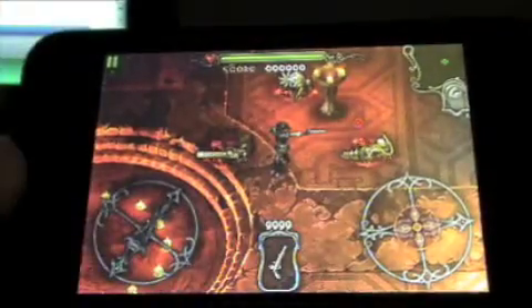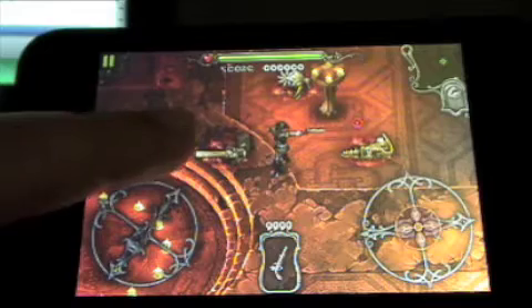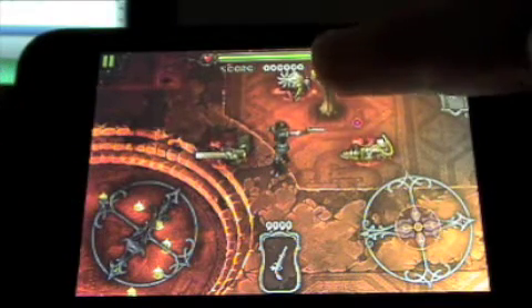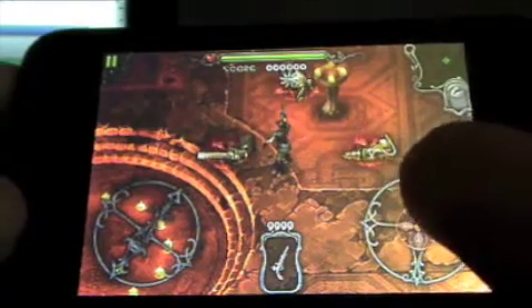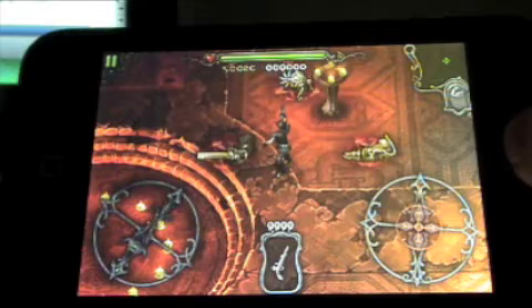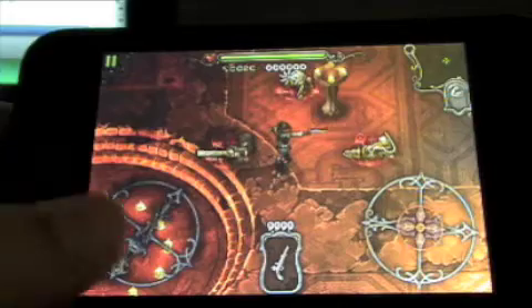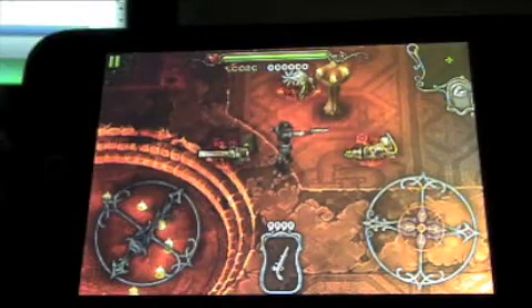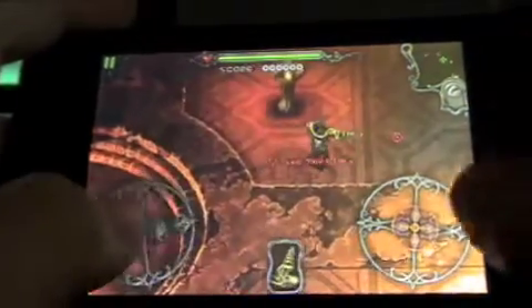You get three choices to start. You can have a chain gun — like a minigun or MG, whatever you want to call it. You can get a chainsaw, or you can get a flamethrower. However, I'm gonna start off with the flamethrower. You only get one gun through the entire Rush mode. Here we go.